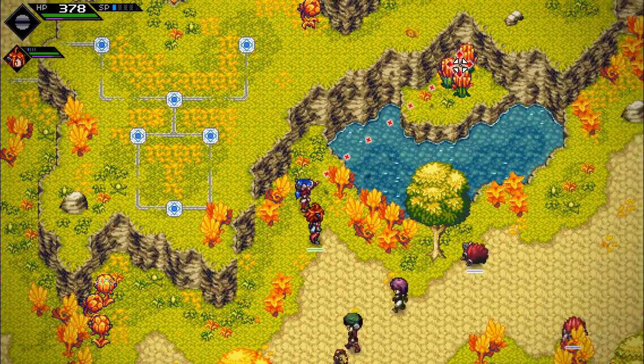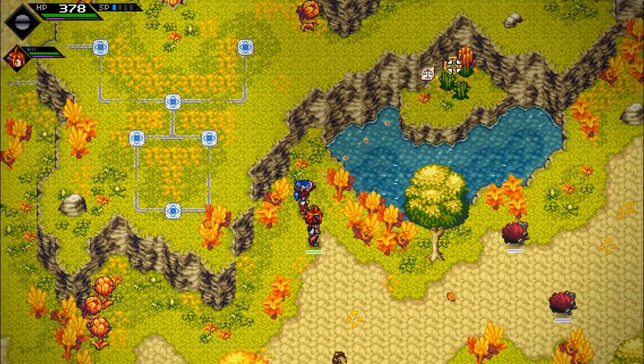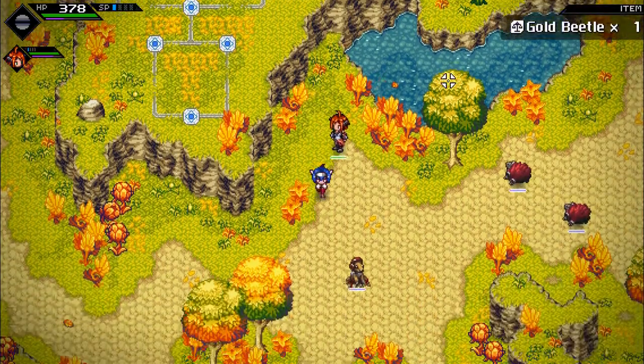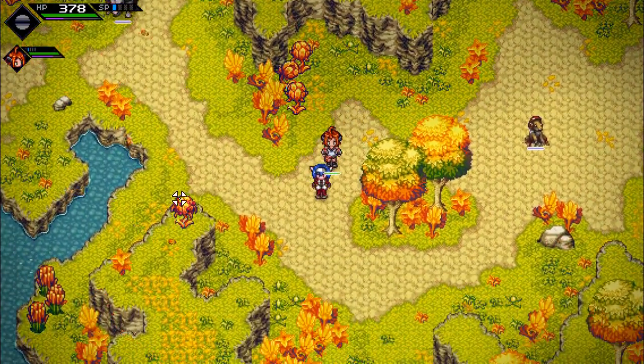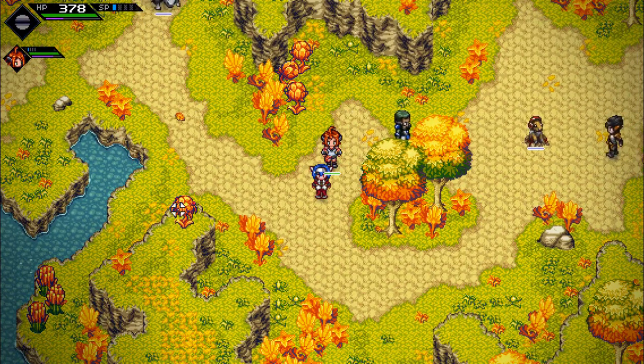Something else I can show you: you can shoot at plants and still get a drop. So if you're looking for these and you can't reach them, you can get to a position and shoot them.